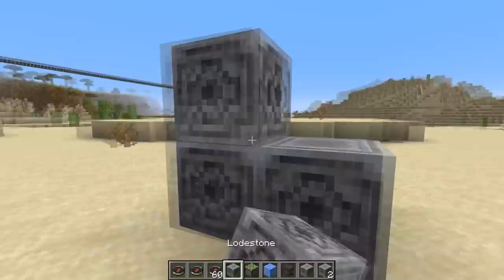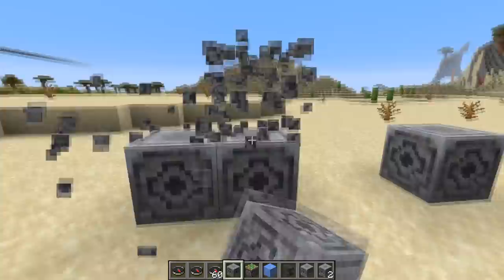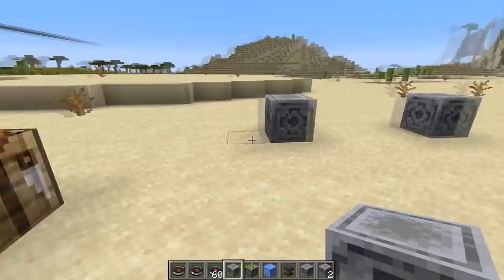First let's check out the new block. This is the so-called lodestone. It is a non-movable block that you can use to readjust your compass. It's a bit expensive to craft — you actually need a netherite ingot and eight chiseled stone bricks. Netherite ingot in the middle gives you the lodestone.